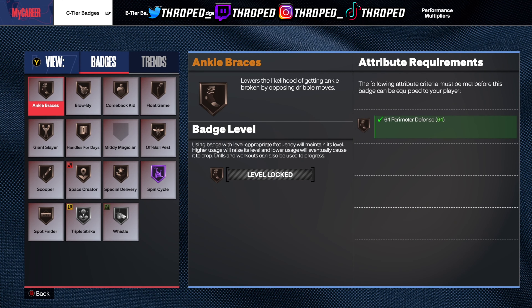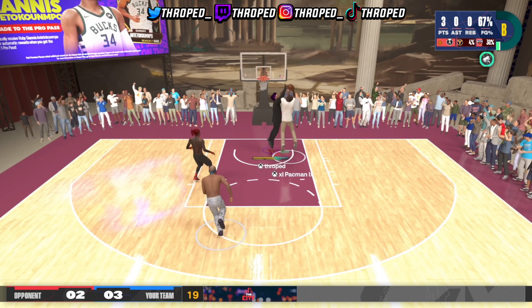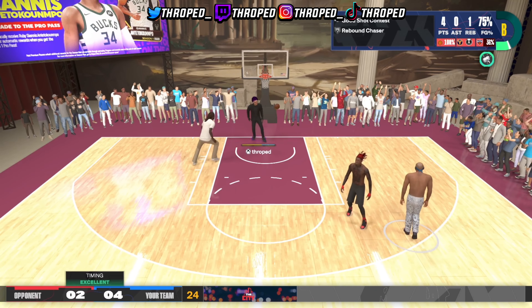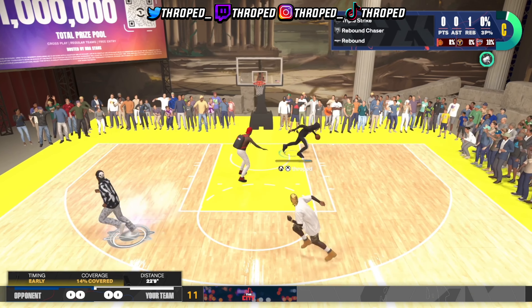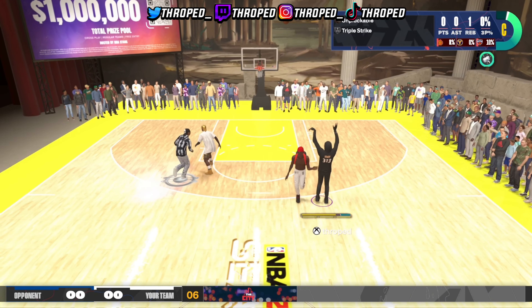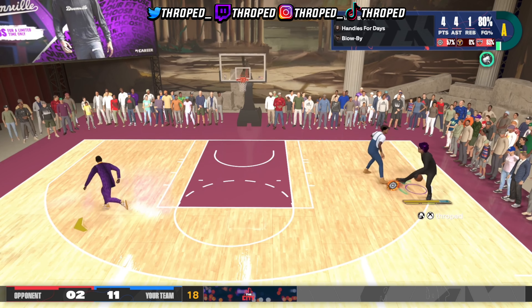I compare this build to kind of like a Giannis. But look at the badges — these are the badges I'm going to be using. It's kind of like a Giannis, but it can shoot. Y'all see me first play getting a snatch back and taking it right up. First of all, I'm really a center. It's a power forward build, 6'11".